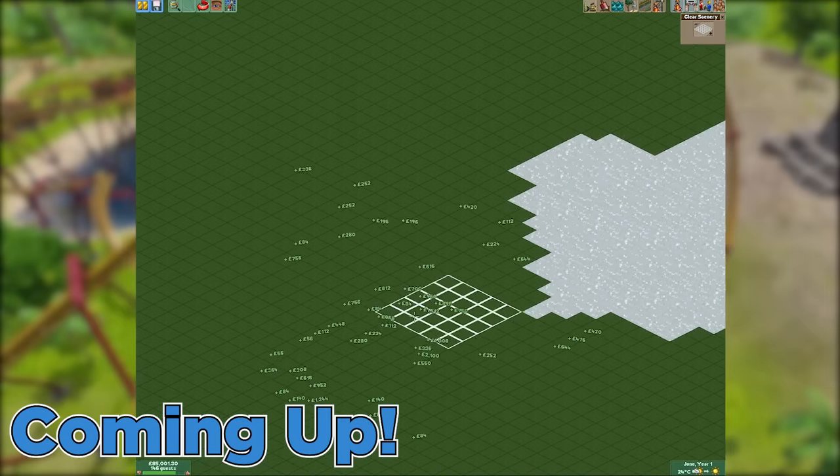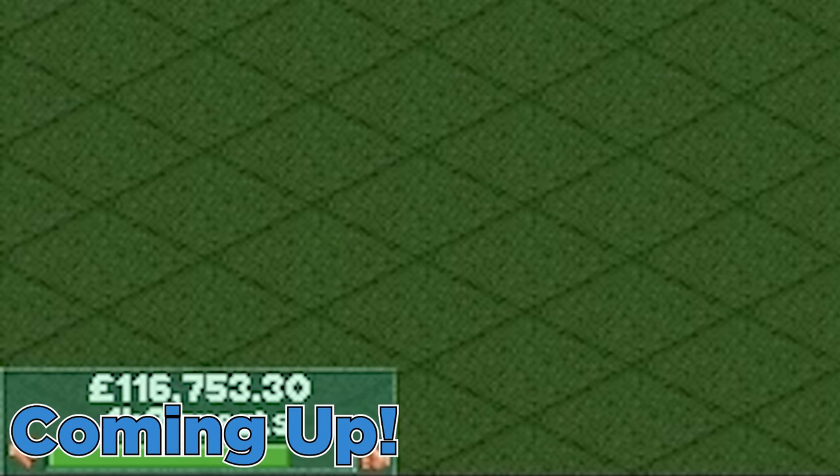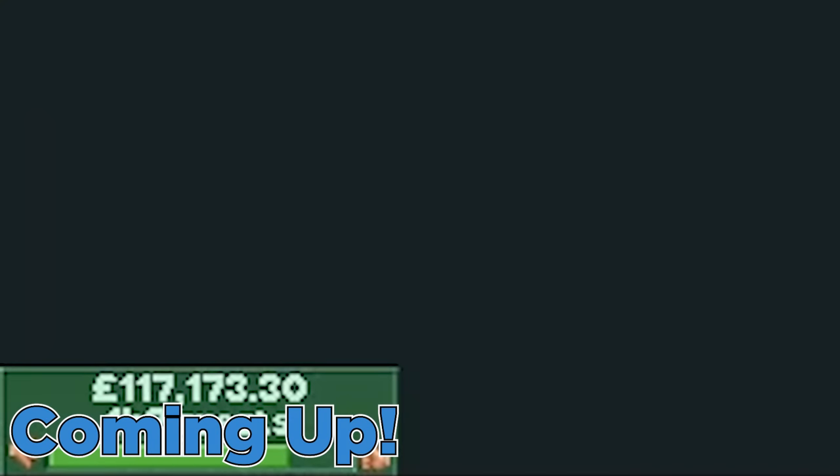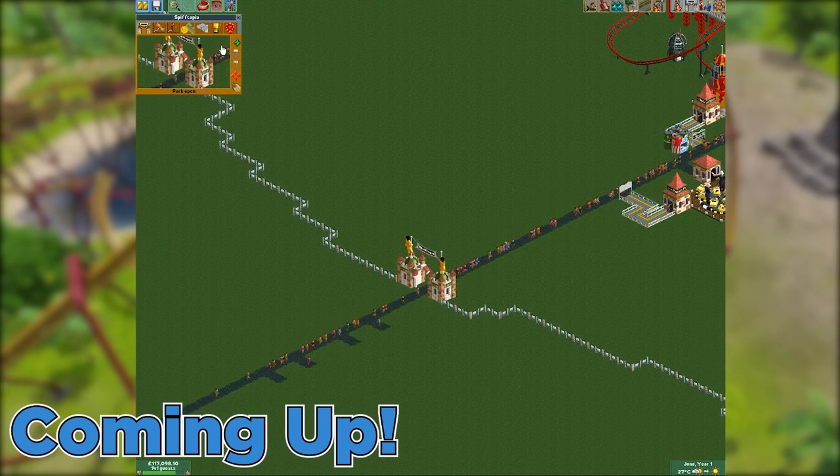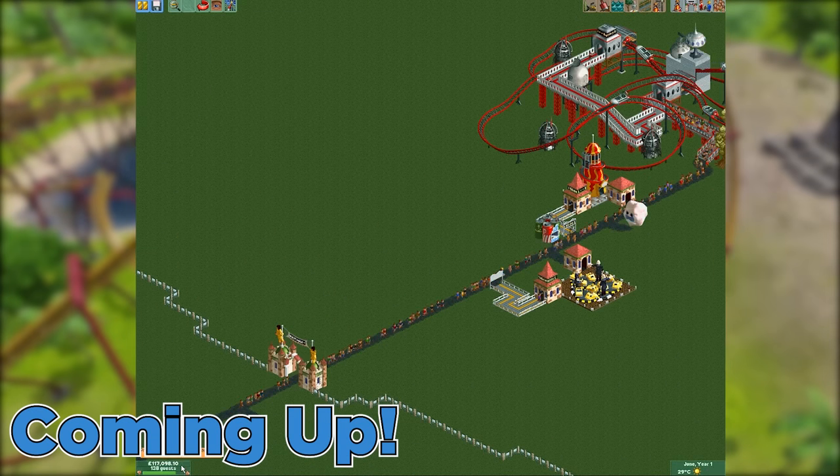We've just made what is this — 90,000 pounds, a hundred thousand pounds. We now have a hundred thousand pounds, ladies and gentlemen, just from moving a template around on a map. That's really something.